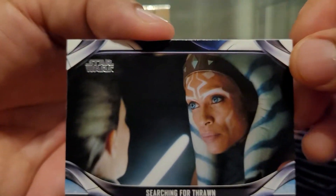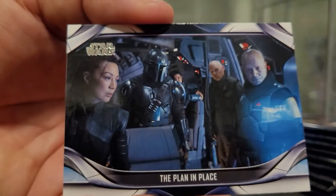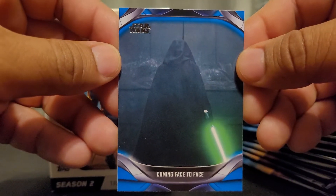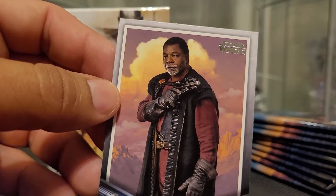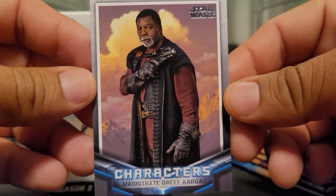First up, these are super easy to open which I like. So we get like little scenes here: Searching for Thrawn, The New Marshal, Breaking In, The Plan in Place, and Coming Face to Face. This is like a blue parallel over here as you can see on the border there. That's a cool looking card. And then we got these character cards as well — we got Grief Karga here.